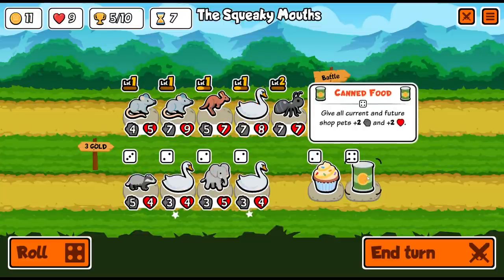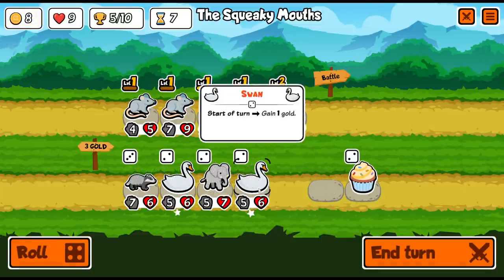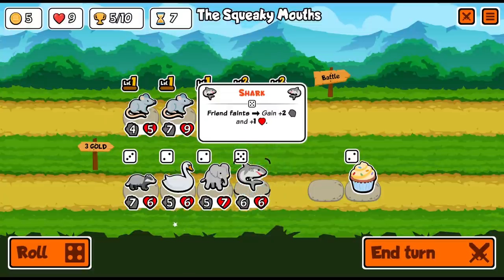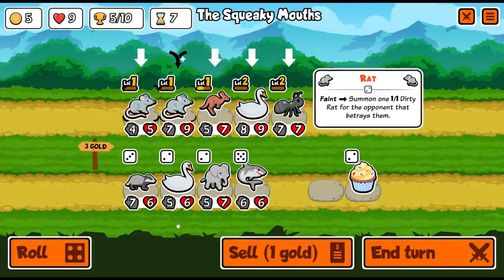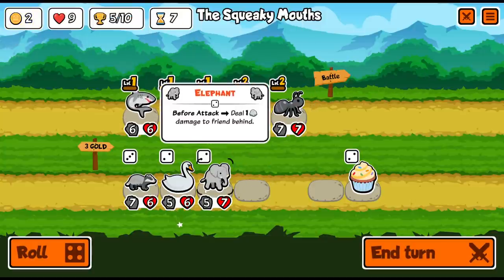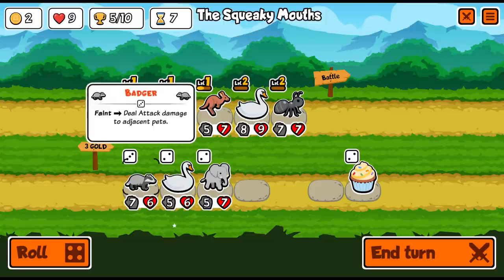I like to hand food when you get it as early as possible. 'Give all current and future shop pets plus two plus two' — that seems like a pretty good investment right now. There's no reason not to level up the swan for more money, and it also gives us a tier five unit. 'Friend faints, gain plus two plus one' — we want this to be the last person on the list. If we had a summoner deck, that would be really useful.